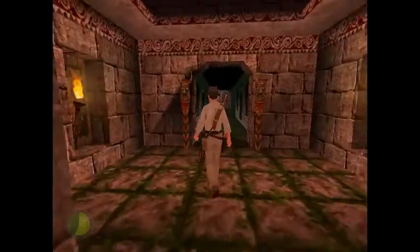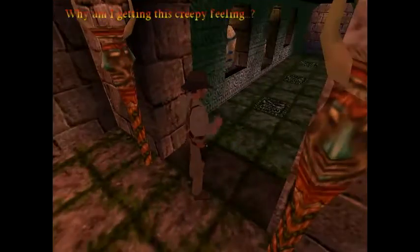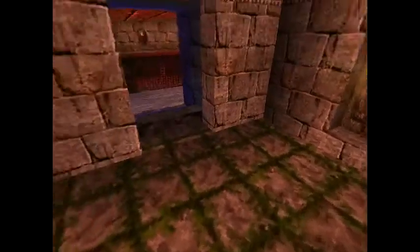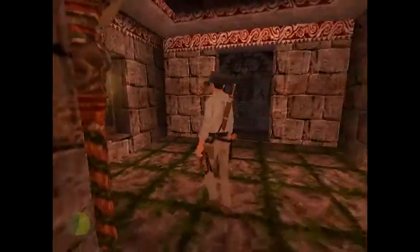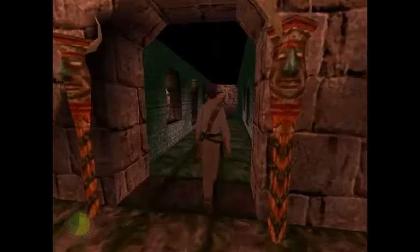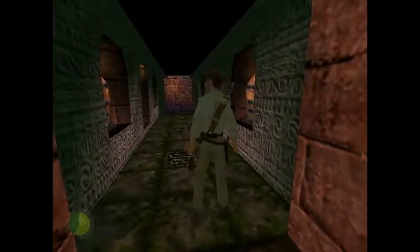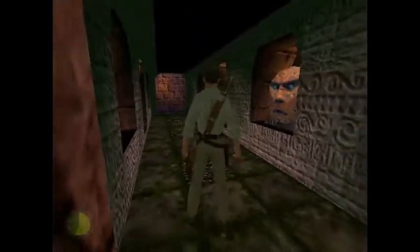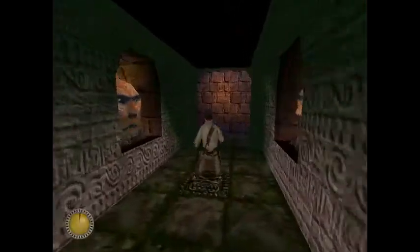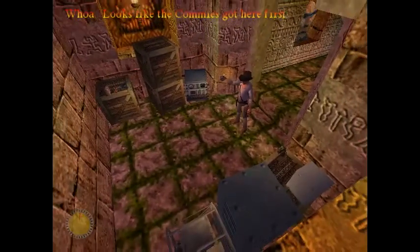There's nothing down there — you're just gonna want to enter here. So we're gonna get into our first trap section of the level. Well, I guess the boulder counts as a trap too. These — if you step on these squares, they shoot poison darts at you. If you want to do it the easy way, you can just run down the side. If you want to do it the hard way, you just roll over them.